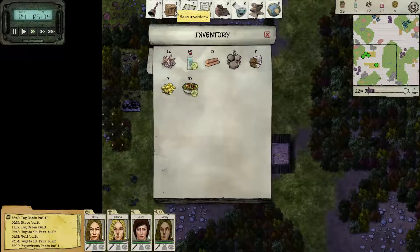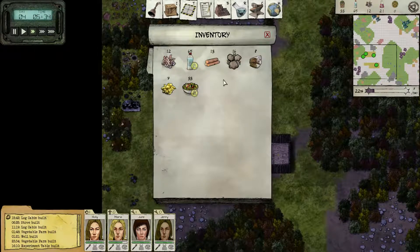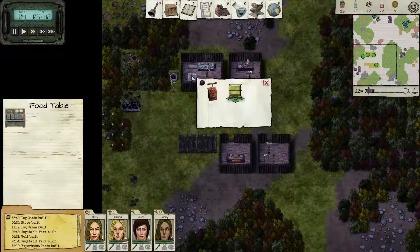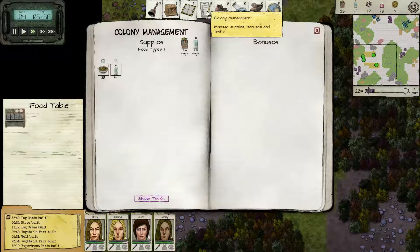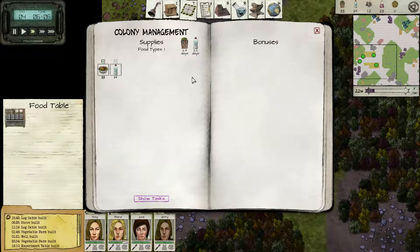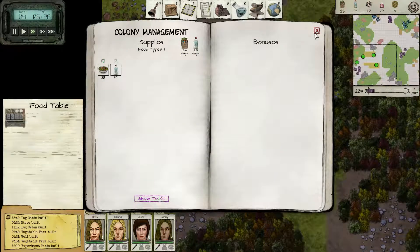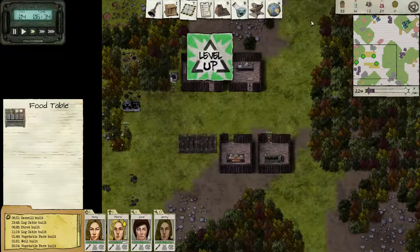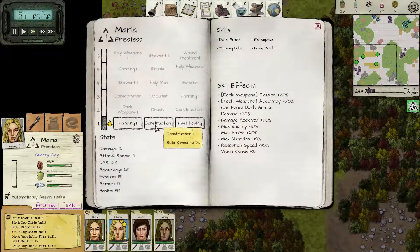Let's look at our inventory here. We've got 64 water, which is good. We've got 33 food. I've been a little bit more focused, if I recall, on making sure that we have food. The supplies are like just for two days. Excuse me, will you pause it? Of course I start coughing like mad.